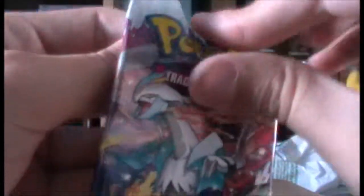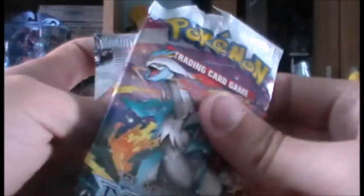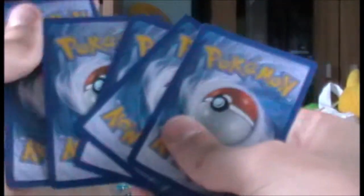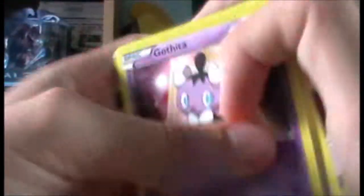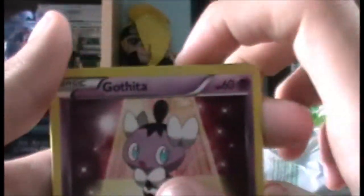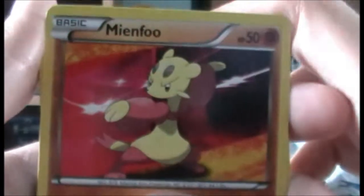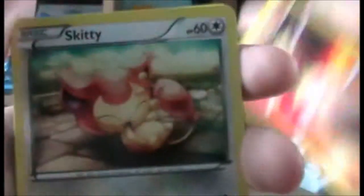Moving on to Boundaries Crossed - I believe this came before Plasma Storm. We do get a code card, which is awesome. We have a Gothita - I always mix up those names - and a Mienfoo, that's a really good artwork, very zen. Then we have a Skitty playing with its tail, and a Numel.